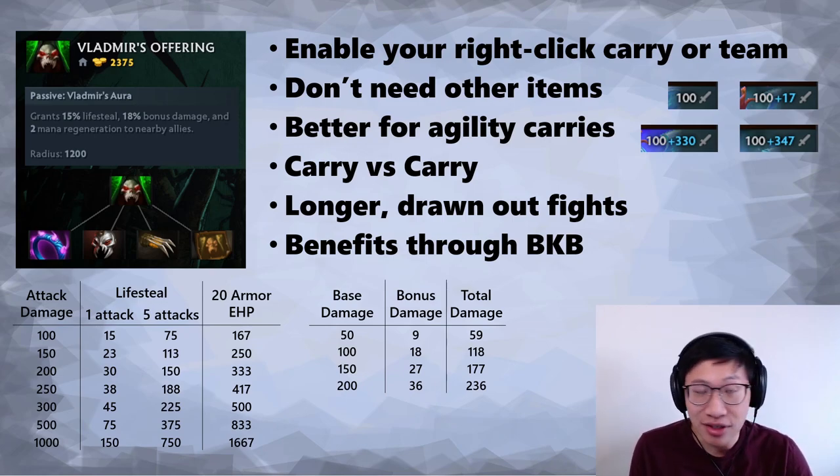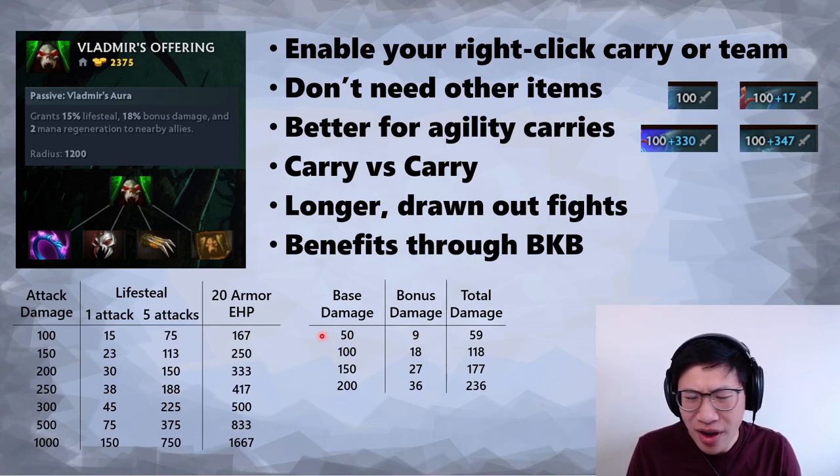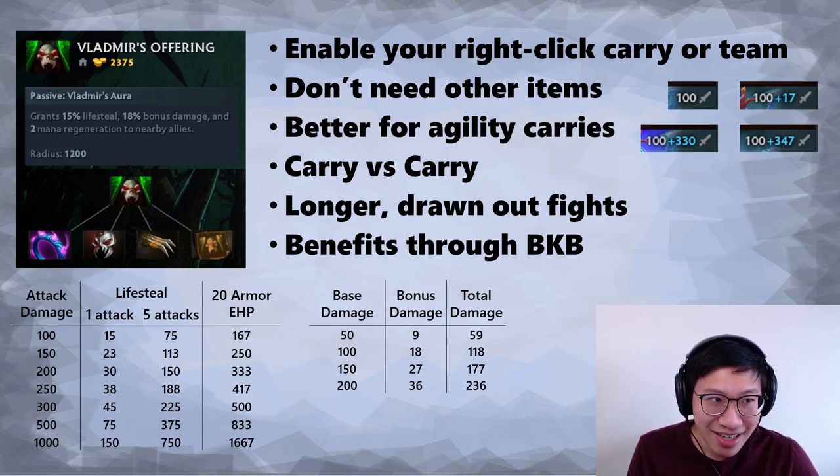That Mech comparison is one we'll return to later. This is one of the few items where you actually lose some stats in the build-up. The Ring of Basilius is a common support item — the lifesteal stays, but the Blades of Attack's nine damage is replaced by a bonus damage aura. You only need 50 base damage to get that nine bonus damage, and by the time you can build Vlads most heroes will have more than 50 anyway.